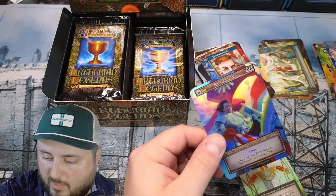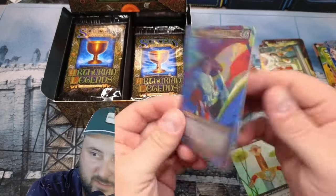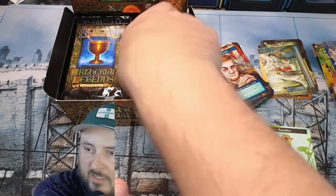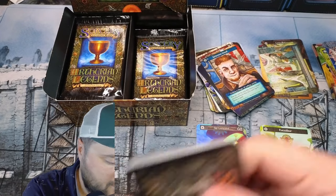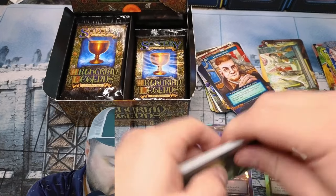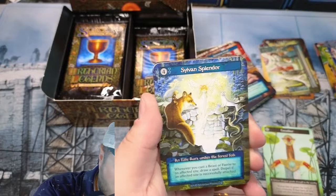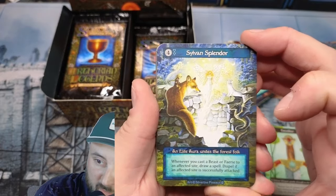So we have pulled Excalibur and Sir Lancelot in the same box — kind of crazy. Troll Bridge — you know guys, I love a Troll Bridge. Whirlwind. Sylvan Splendor — okay, beautiful card, absolutely beautiful.